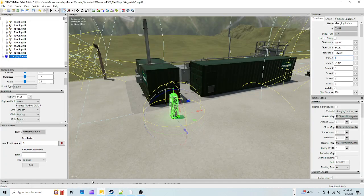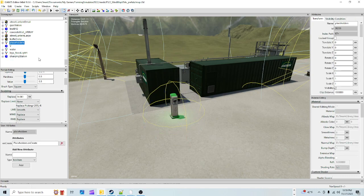Back in Giants Editor, you have two choices. You can delete the entire charging station transform group - the parent group - and save. Or you can use a placeholders folder. Close down the open nodes so we can see better. Here's the placeholders folder.